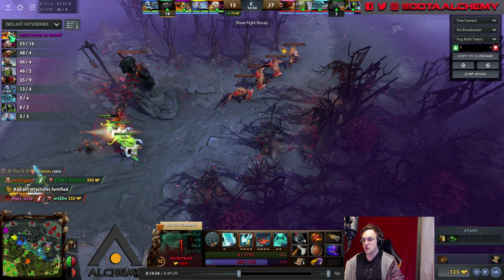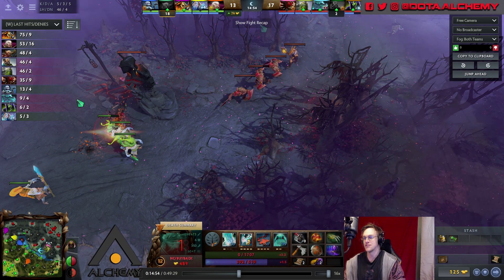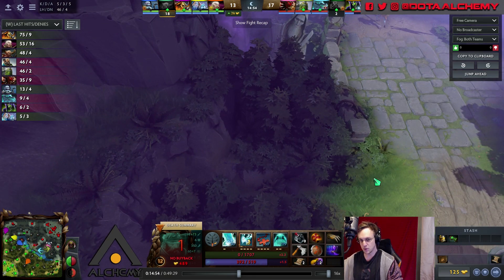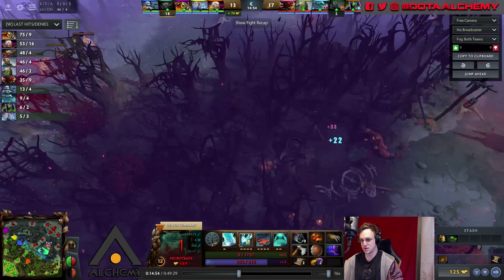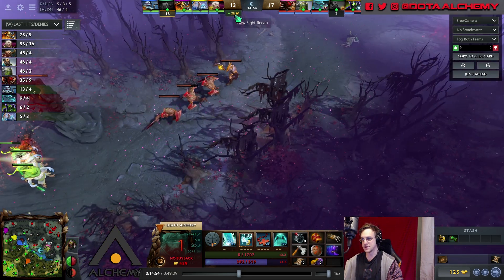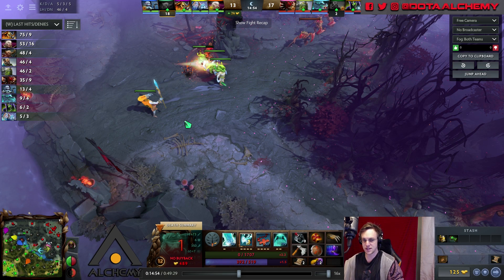Lina is not a hero that farms very well — she has no wave clear and has to hit every single creep one at a time. She has 75 CS, and then there's you with 46 CS, and you have incredible wave clear and last-hitting ability. Yes, you are five kills, three assists, and five deaths at this point, but you have a Bracer and Phase Boots at 15 minutes into the game.